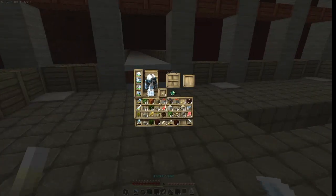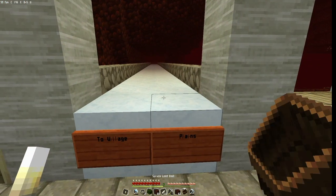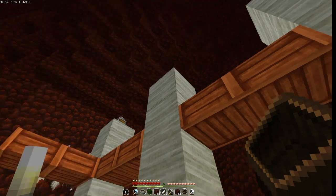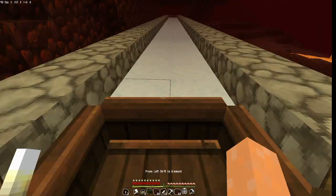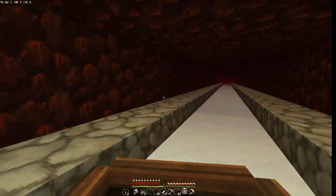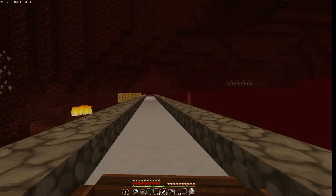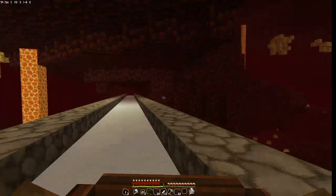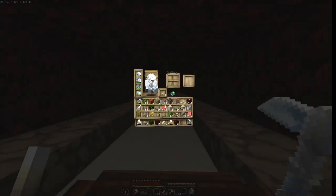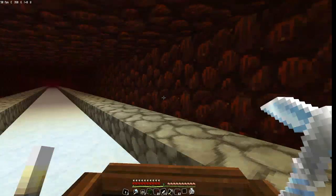Let's head to the Plains biome first. I hope we can actually spawn in the exact location. So first we have to break the obsidian, then go back up and place our nether portal there — so every time we go down, we can go straight into the nether portal. Do I have a flint and steel on me? No, I don't. Let's go back.